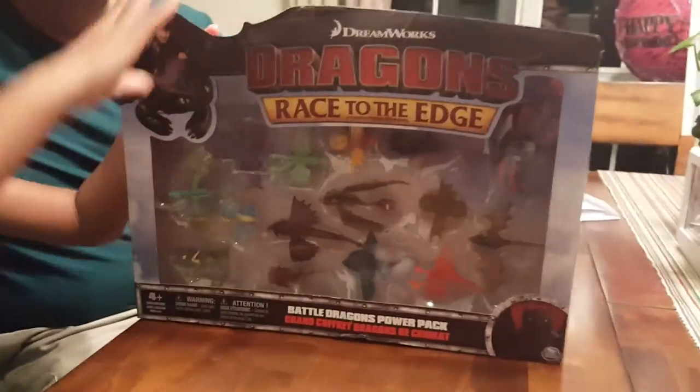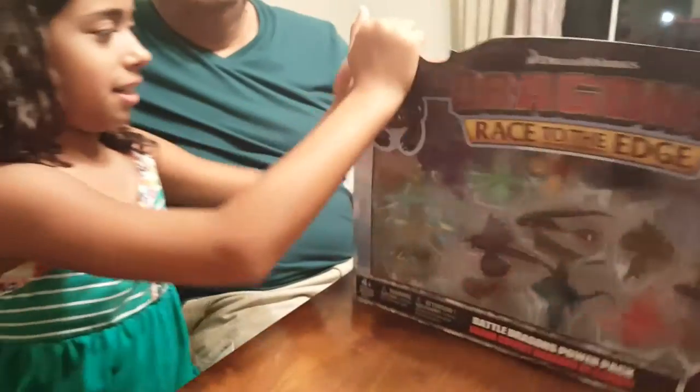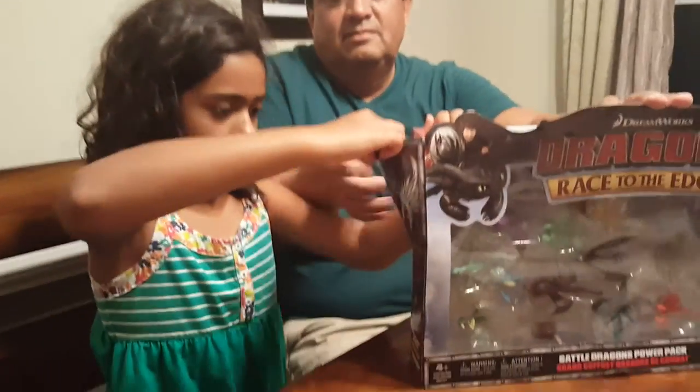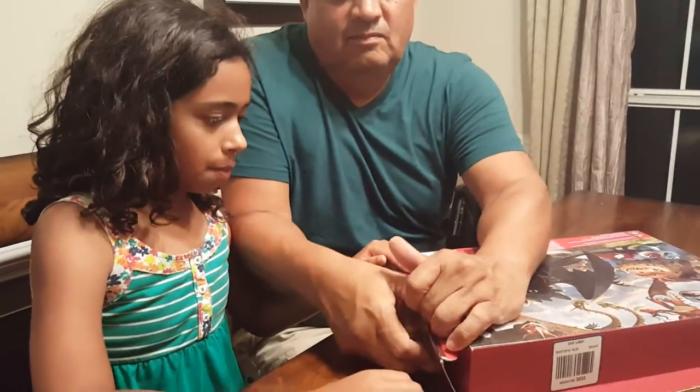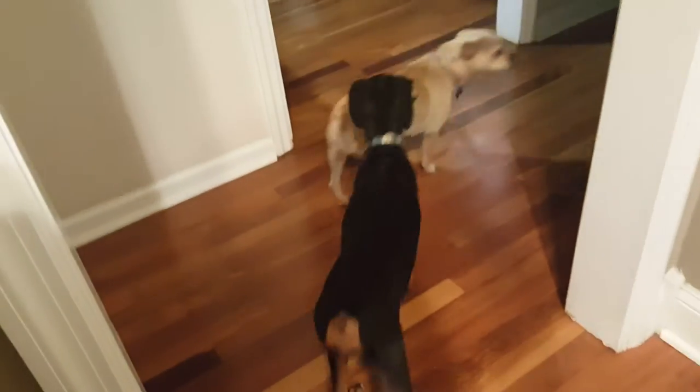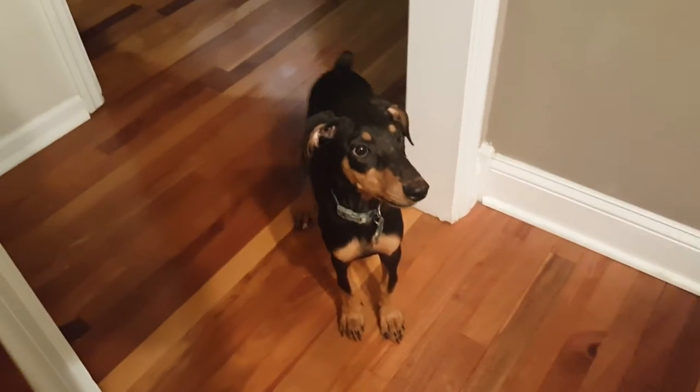Let's go ahead and get into this awesome toy — rip it open like it's Christmas morning! While they rip it open, we're gonna take a look at Nala to see how big she's gotten. Whoa, there's Belle too — Belle's gotten big in the round way. And there's Nala, our Doberman, who in the first video was very small but she's getting big. We got it open, guys — we're back!